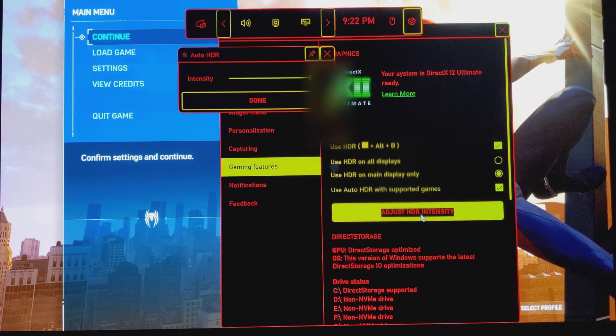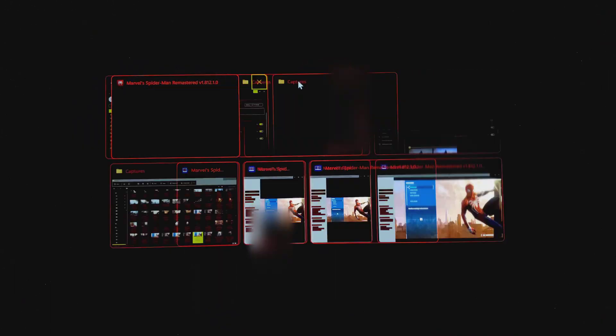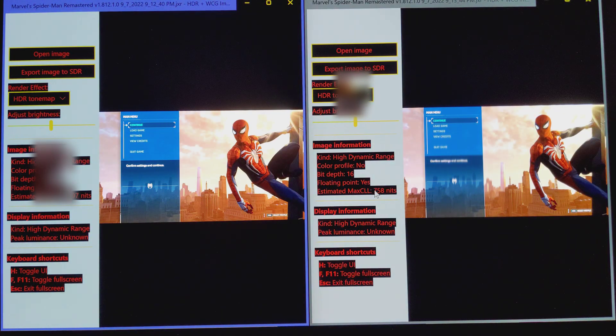Here are the settings for your TV. If you have an LG C1 or CX that can do up to 800 nits, you're going to set the intensity from 70 to 75. At 70, the game will try to output 758 nits, which is very close to the capabilities of the LG C1.